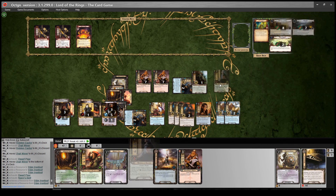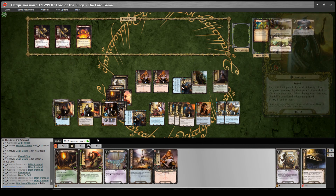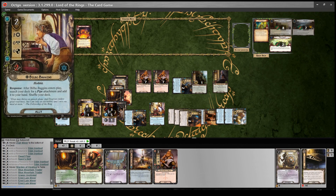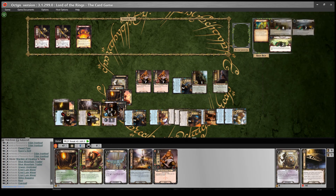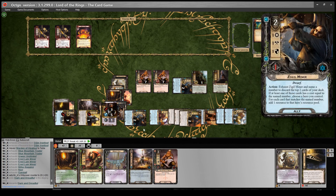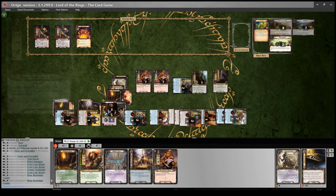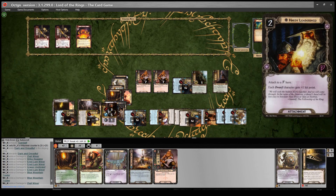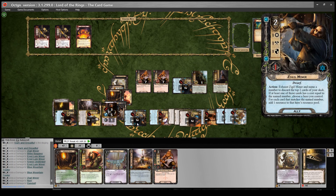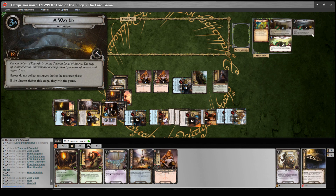I want to discard an Erebor Battlemaster using the Zidil Miner to get 3 resources. I pay 2 for Hardy Leadership, then Wizard Pipe to swap Battlemaster for Hidden Cache — saying 0, I get 3 resources and put the Zidil Miner on the bottom of the deck, giving those 3 to Dain. I use Dwarf Pipe and Narvi's Belt to make Dain Lore, then spend 2 to play Warden of Healing. Questing, I commit about 20 willpower — we're up against 9 threat. Reveal one card: Dark and Dreadful — deal 1 damage to each exhausted character. Because I've got Hardy Leadership now, my Zidil Miners don't die as they have one extra hit point. We get 11 progress and absolutely smash A Way Up, reaching 18 and winning the game.